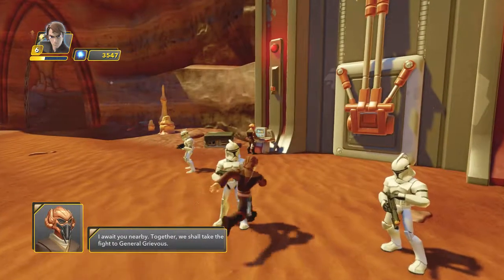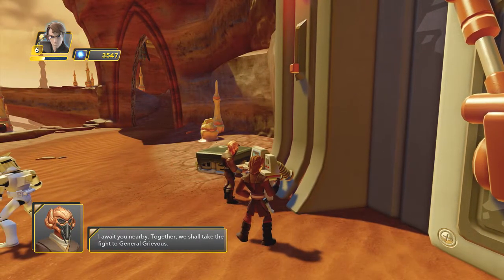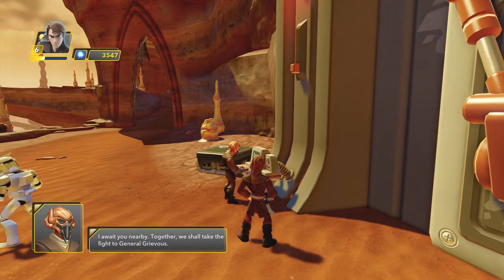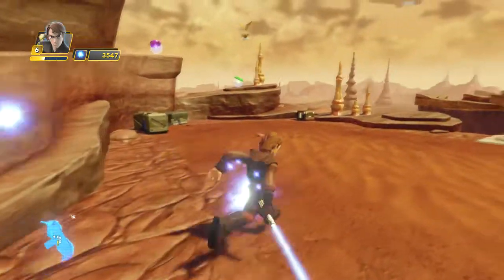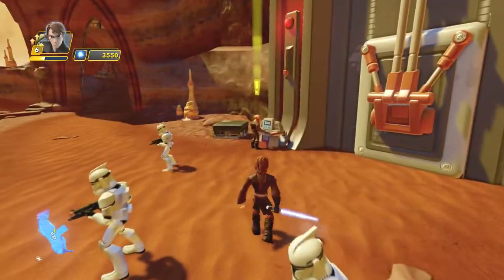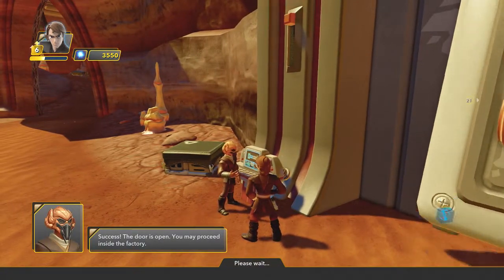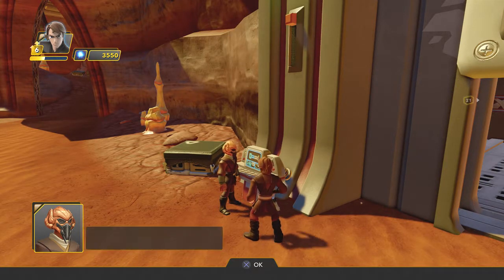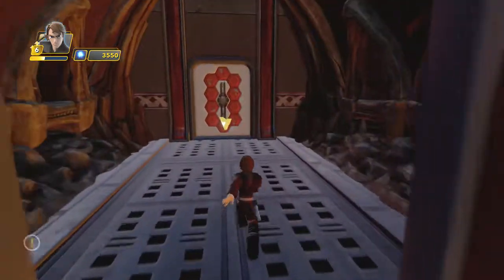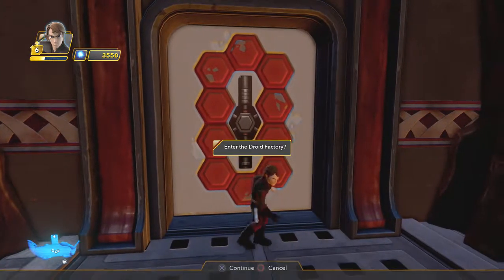I await you nearby. Together we shall take the fight to General Grievous. Let's do that. How do we get out of here? Success, the door is open. You may proceed inside the factory. In the factory we go. I will remain here, they won't know what hit them. How do I get in now?